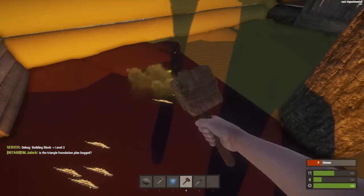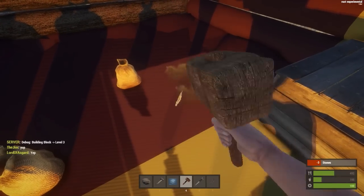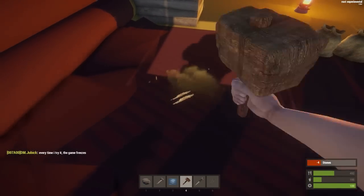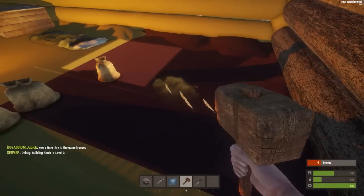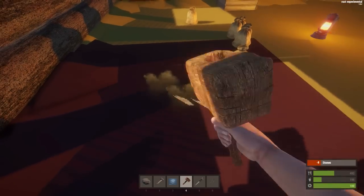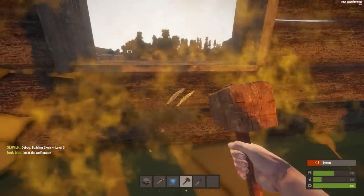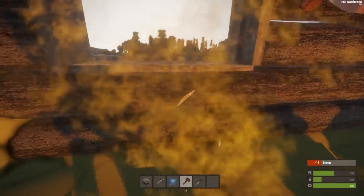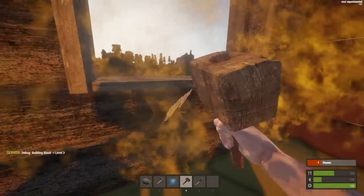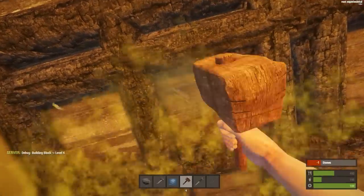It's still a bit annoying that for windows and door frames you can't tell if they're upgraded or not until you keep hitting them. We'll get everything to level three and four, and then we shall say good night. I'm guessing by the time I come back my house is just going to be ransacked. This is level three already — get the ceiling up to level three too. Oh that's level four — awesome!